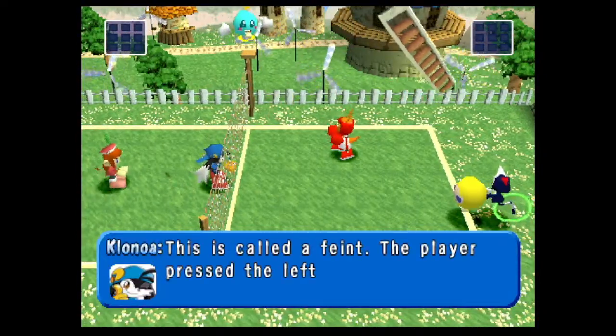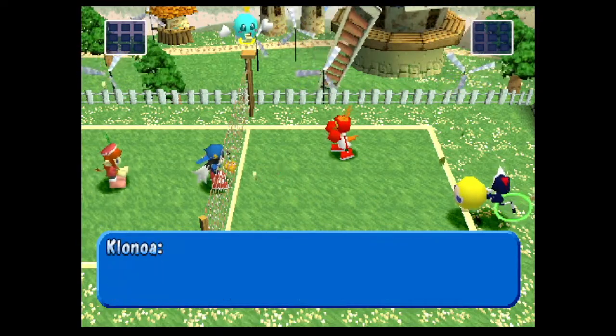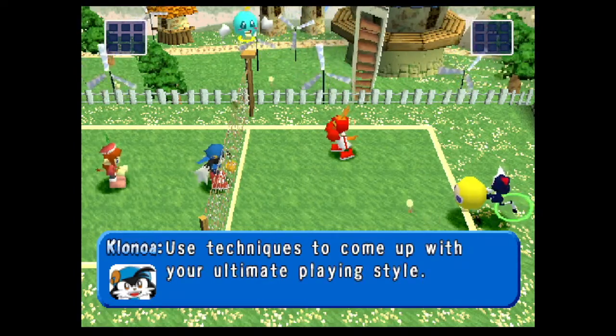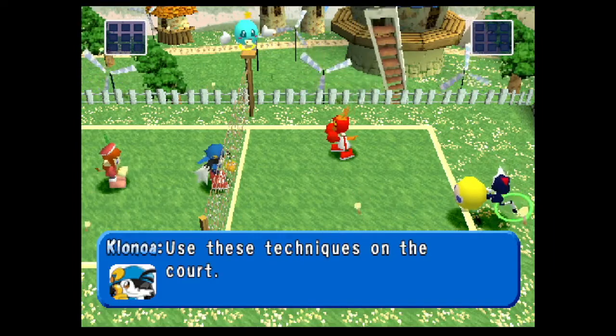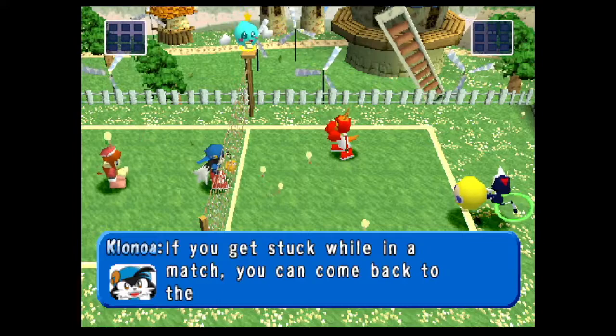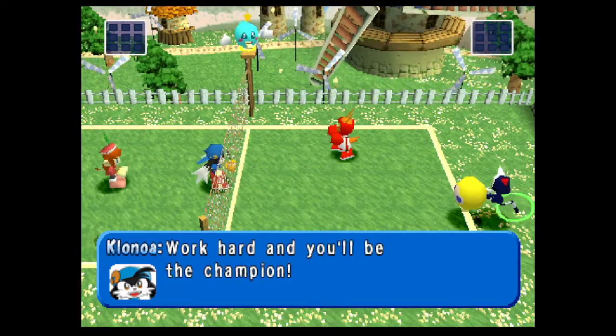This is called a feint — press the left directional button and the square button together. Use techniques to come up with your ultimate playing style. If you get stuck while in a match, you can come back to training mode. Work hard and you'll be the champion.